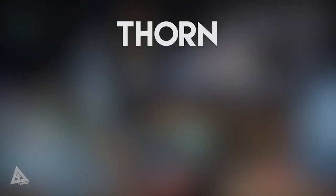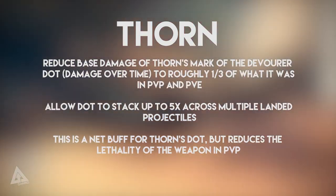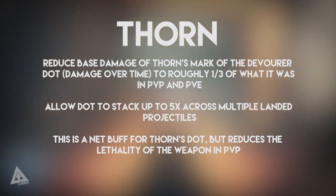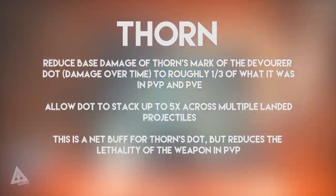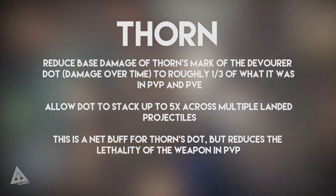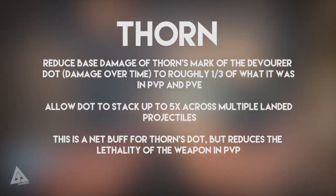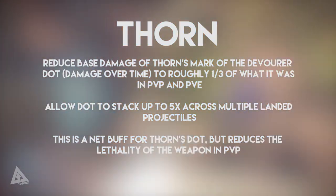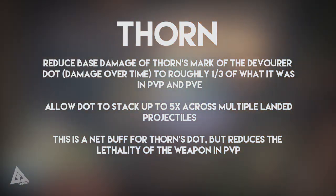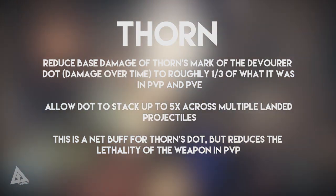Moving on to Thorn, the other hot topic right now — they're going to reduce the base damage of Thorn's Mark of the Devourer damage over time to roughly a third of what it was in both PvP and PvE. They're also going to allow the damage over time to stack up to 5 times across multiple landed projectiles. This is a net buff for Thorn's damage over time, but reduces the lethality of the weapon in PvP. While I do use Thorn and like the weapon, I'm genuinely glad to see this change because I think it's going to breathe much needed life back into the Crucible and get people switching weapons.